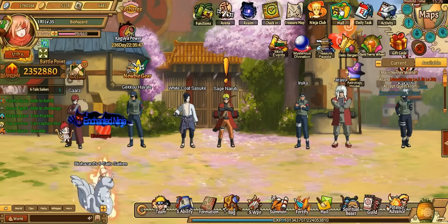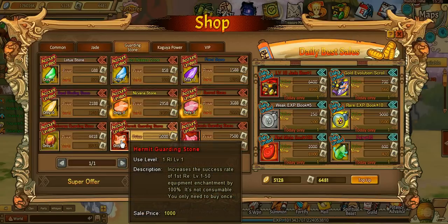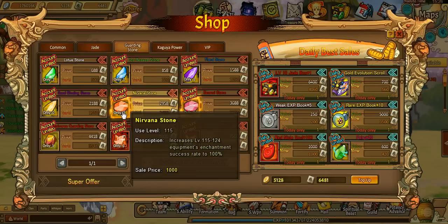We do have a level 10 jadebox. And I almost forgot to tell you guys — the Guardian Stones, they added the Reincarnation ones. They cost so much though: 4,000 for the first set and 6k for the second. That's for VIP 6.